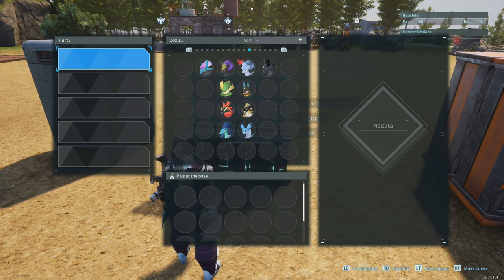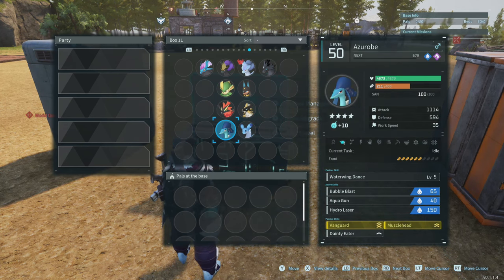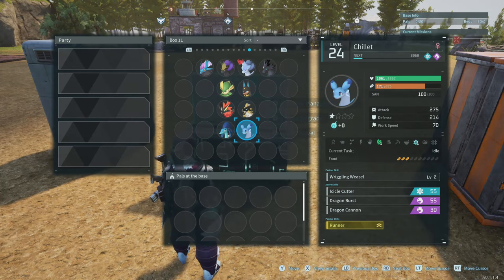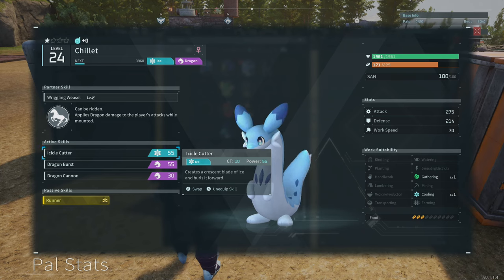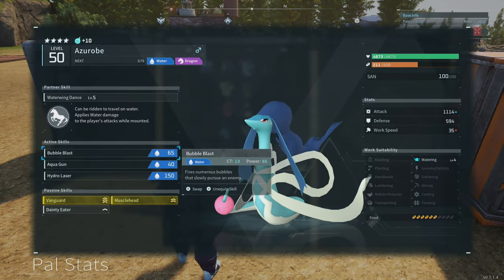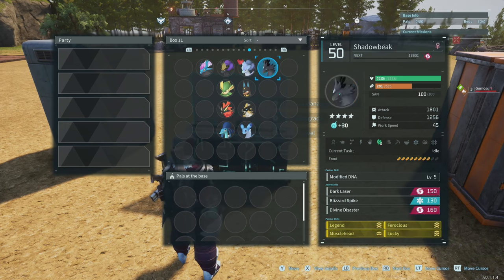When it comes to damage modifiers, you really want to go after the weakness. There is no pal that boosts neutral damage because nothing is weak to neutral. Everything else has a weak point — fire is weak to water damage, dark is weak to dragon, which Chillet applies dragon damage to your attacks while mounted, and Azarobi applies water damage to your attacks while mounted.